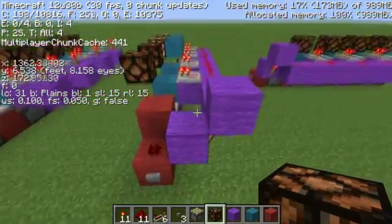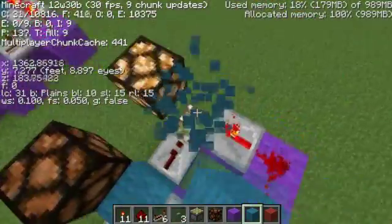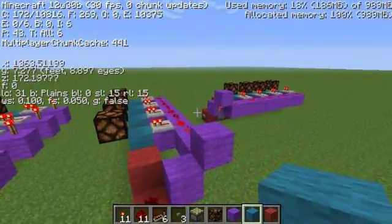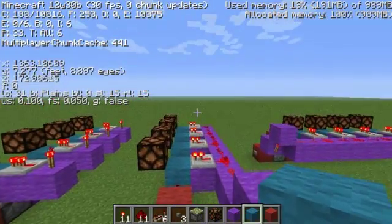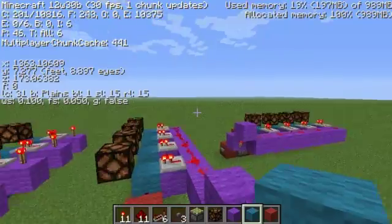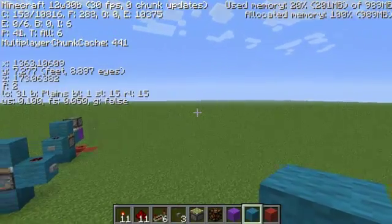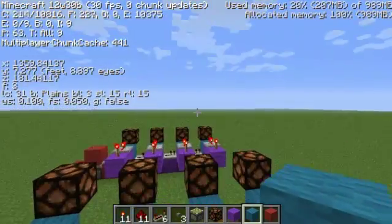This is just a simple binary counter, and I'll go ahead and reset it real quick. This will only work in the new snapshot — as you can see I'm playing in 12w30b. This will actually work in 1.2.5 on the 0 and 2 axis, but because of the piston fixes in 1.3, it also works on the 1 and 3 axis.